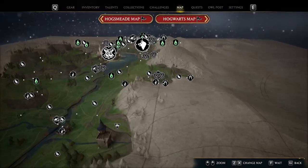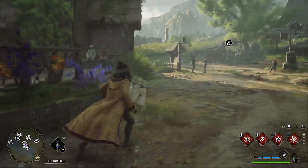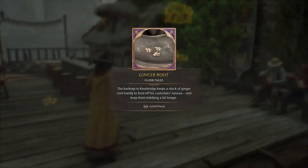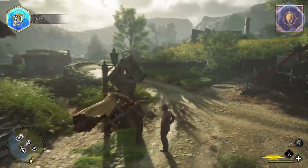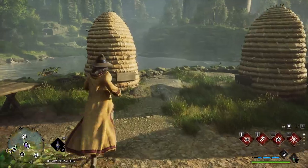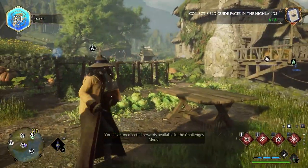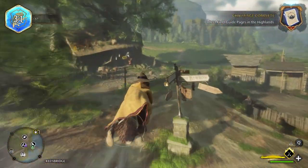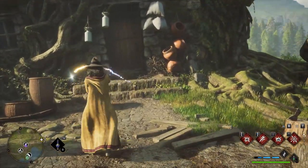Next let's go ahead and teleport over here to Keenbridge. Directly left of the Floo Flame will be our next page. Then you can hop on your broom and go down here towards the beehives to get the next page. Then hop on your broom again and go towards this little house with a tree growing through it, where we can reveal the next page.